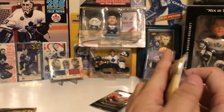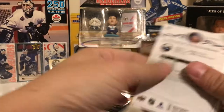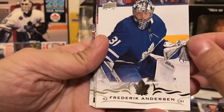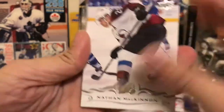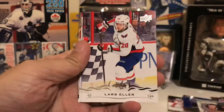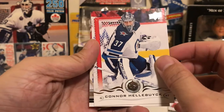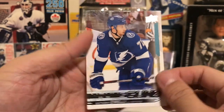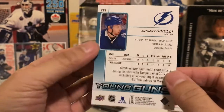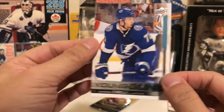We got two packs left, one of them has a young guns. Frederick Anderson, Samuel Gerrard — let's save that for the end. Nathan McKinnon, Ricard Raquel, Lars Eller, Jurgensen, Connor Hellebuck, and Anthony Cirelli. He's not a bad player, could blossom into a point-per-game guy.